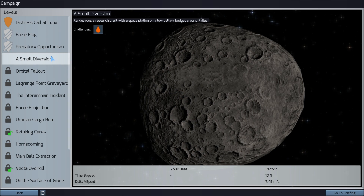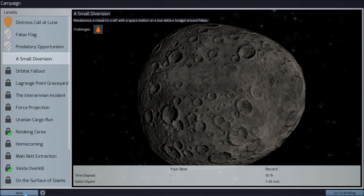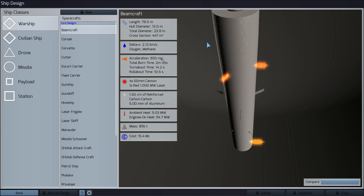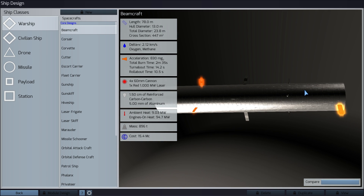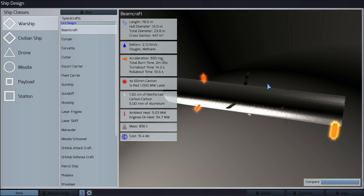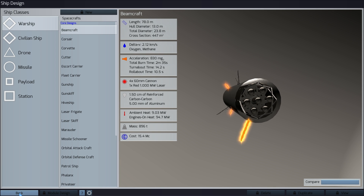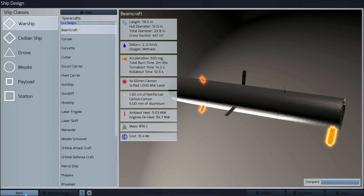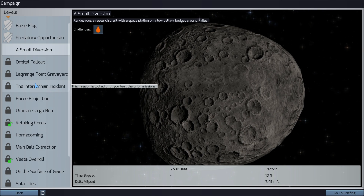There's also a module designer which lets you create actual modules. You can play around with various scientific concepts to create incredibly powerful weapons, nuclear engines, or something completely different. You can design your own ship completely from scratch — for example with the beamcraft you can redesign the solar panels to make them more efficient, redesign the weapons, the hull, and the armor. This game is absolutely complex and really really fun to play.